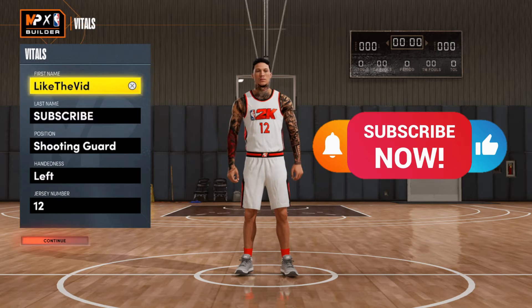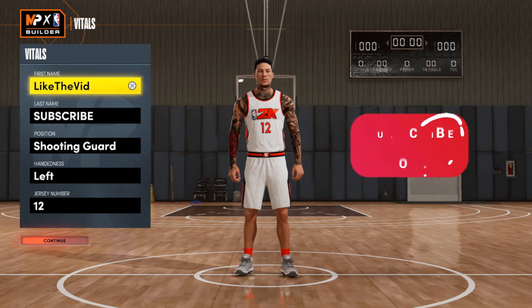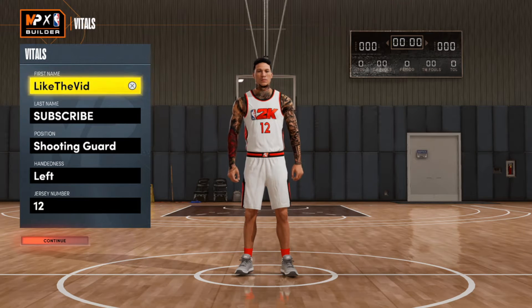What is good YouTube, it's your boy Dom back here with another build video. Today I got y'all with the glue — the thing that every pro-am team needs: a hash lock. Pretty much at the two position, it is a build that can shoot from the hash, play the top of the two-three, and lock up the other team's point guard. This is a very important position.